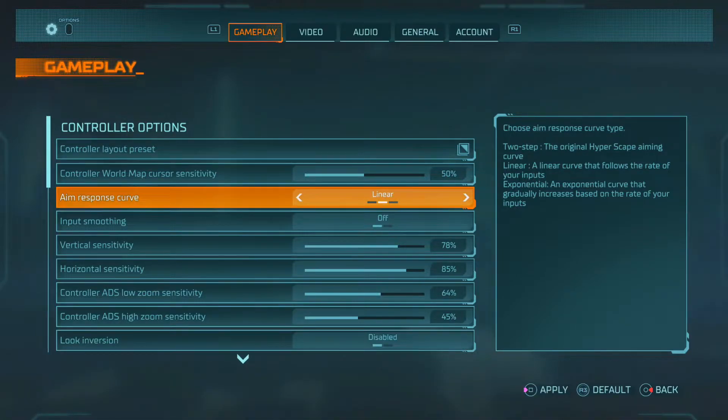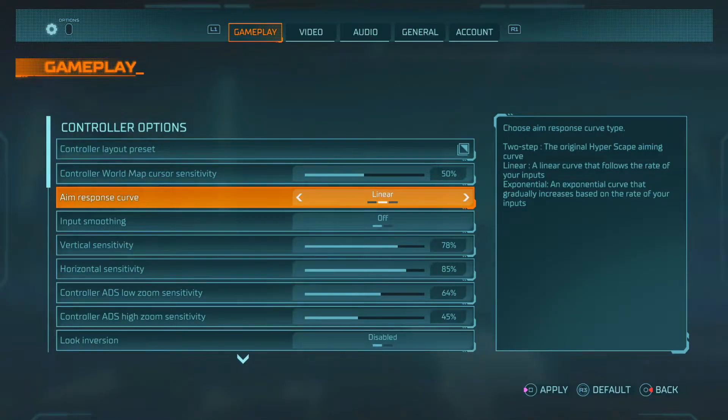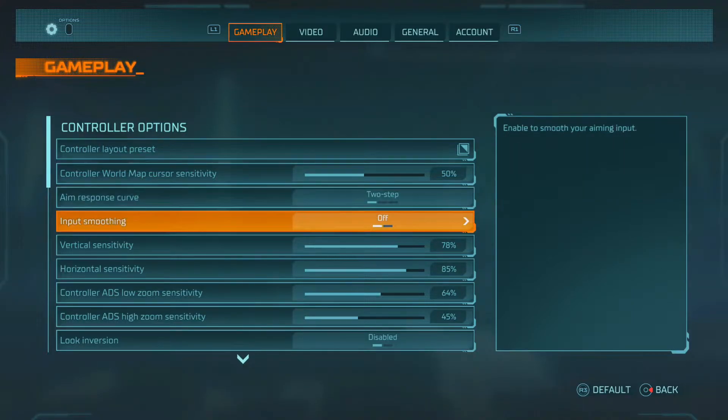Next is aim response curve: Two-Step. Do not try Linear — Linear is absolutely garbage. Linear is not even linear on this game; it is the worst aim response curve you could possibly have on controller in this game. You can use Exponential or Two-Step — I use Two-Step. I'm a linear player on Call of Duty, but on this game linear is just trash.